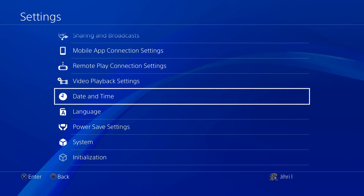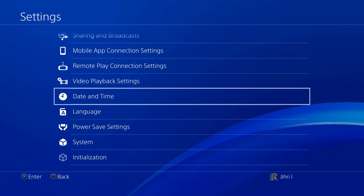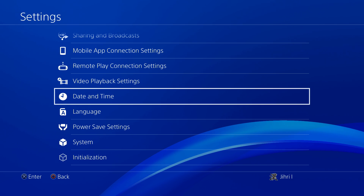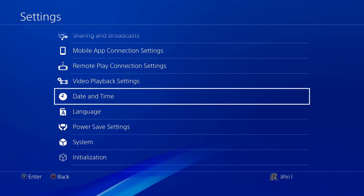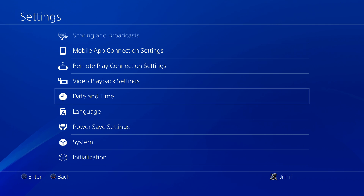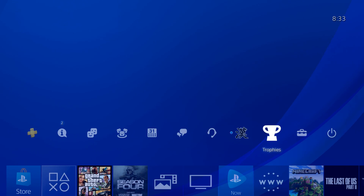There's also another way — this is a harder method that people use when they cannot enter their PS4. Power off your PS4 completely, then hold the power button until you hear two beeps. Connect your PS4 controller with a cable, press the PS button, and select Restore Default Settings. You can also go to Safe Mode that way.